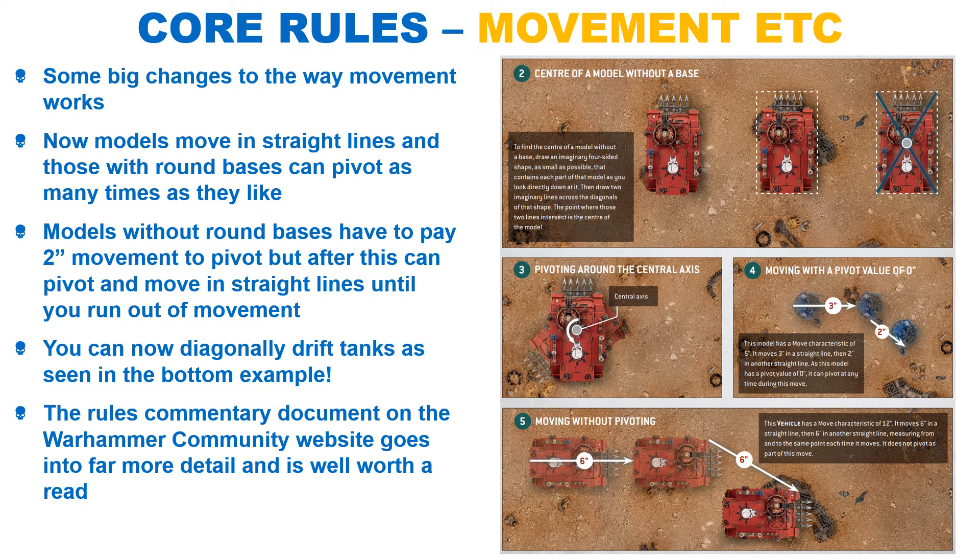In the rather substantial rules commentary, GW have given multiple examples of the new movement rules. For models with round bases, the rules are a lot simpler, as you no longer have to worry about pivoting and you can move your models in straight lines. You can move tanks in a straight line diagonally without paying the 2-inch movement to pivot, which essentially means you'll drive like a drift — like drifting a Rhino tank. Very impressive indeed. These changes should prove very interesting and could well have a big impact on the game.